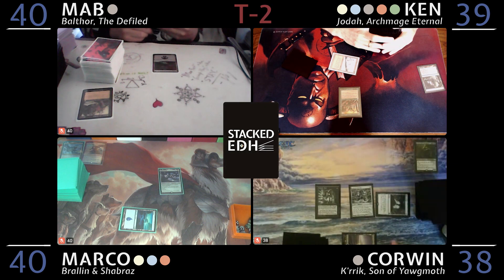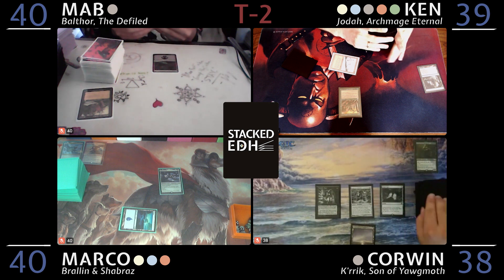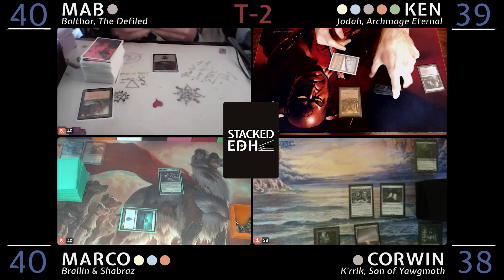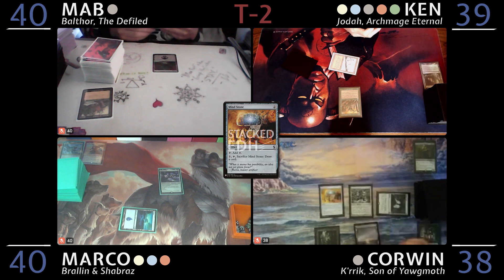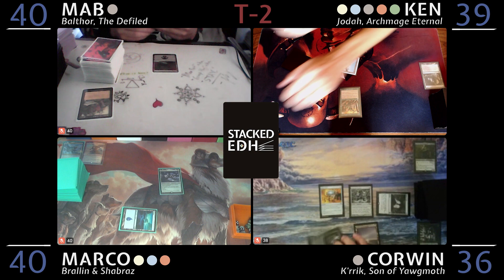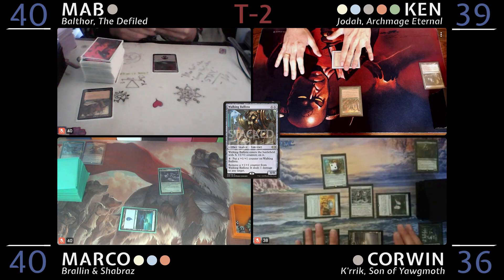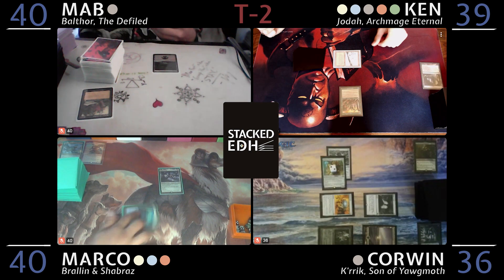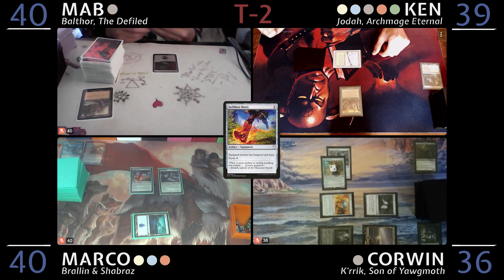During my upkeep I will roll for Mana Crypt — evens hurt. That's a three, so no damage. Play Ancient Tomb, tap the Mana Crypt to play a Mind Stone. I'll tap the Ancient Tomb, the Snow-Covered Swamp, and the Mind Stone, taking two damage to play a 2/2 Walking Ballista. I'd also like to equip the Lightning Greaves to it, and pass. Untap, draw, play a Plains, cast Swiftfoot Boots, and pass.